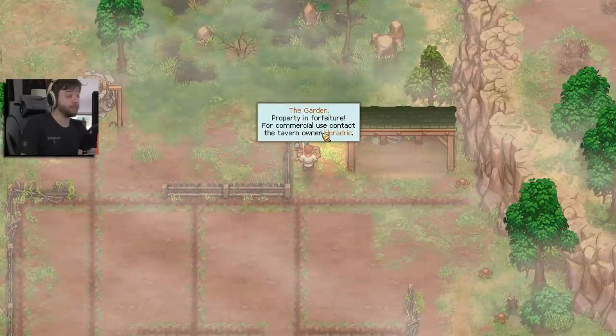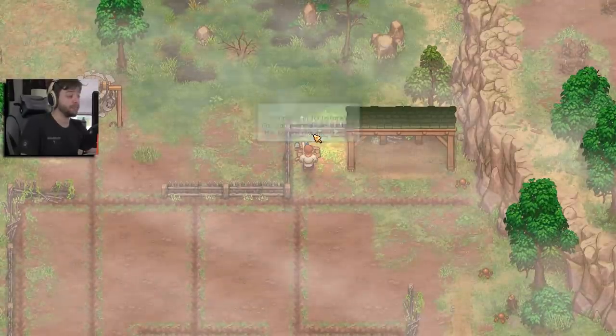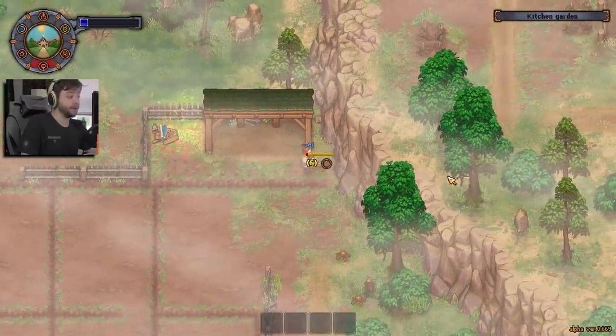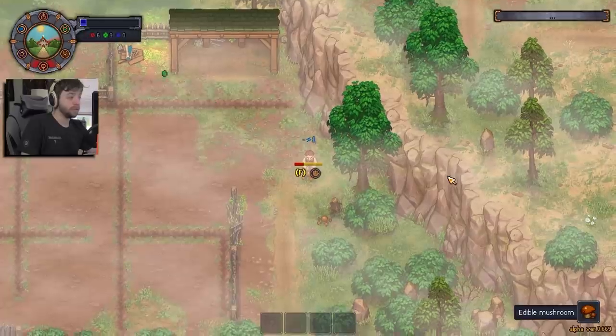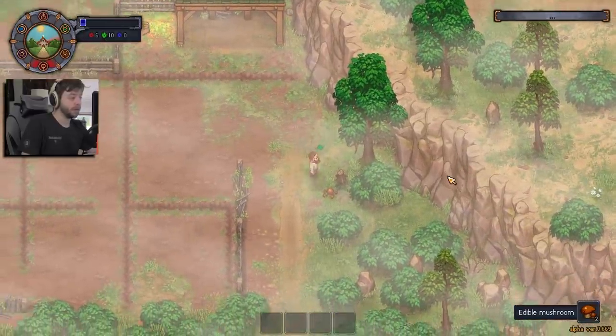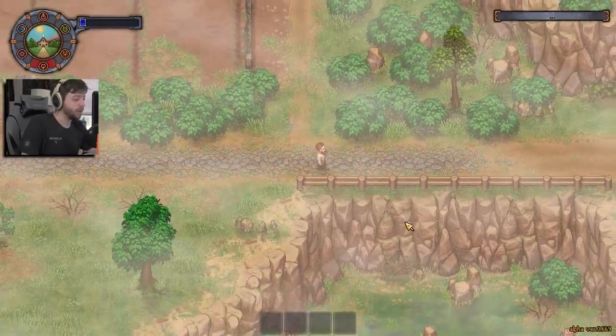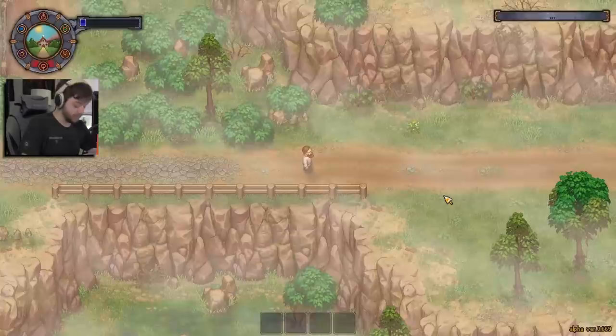Property of the — in forfeiture. For commercial use, contact the town owner, Heradric. Oh. Alright, so I gotta buy this from Heradric, I guess. That's alright. I need to find the Inquisitor as well. Why don't we swing into town? Is there really not, like, a journal for my quests or anything? I wish there was.